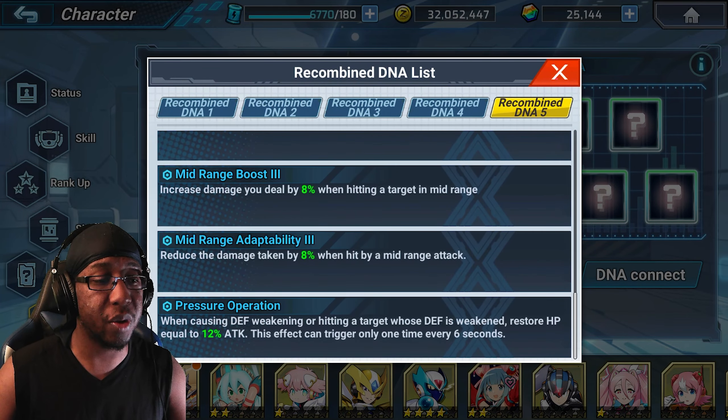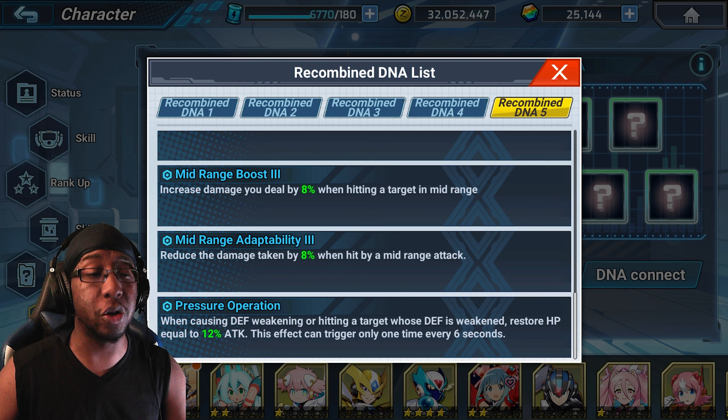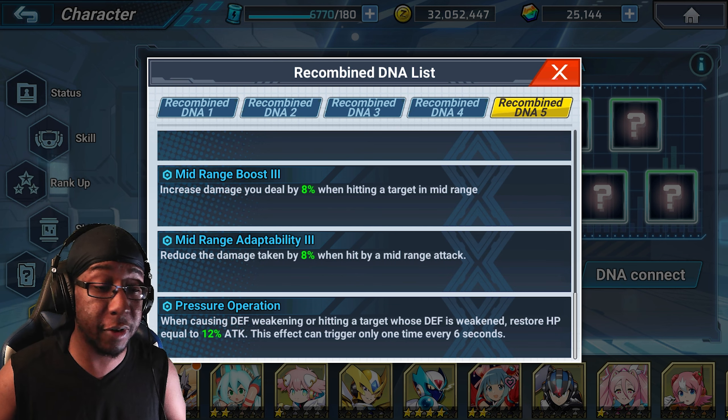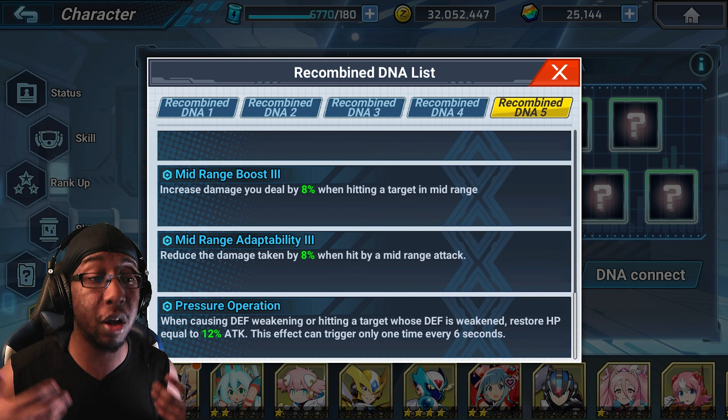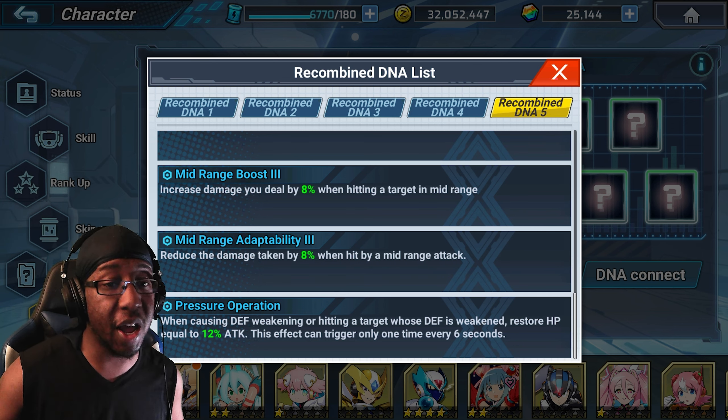The recombined DNA is Pressure Operation — while causing defense weakening or hitting a target that's been weakened, restore HP equal to 4% of attack. This effect can only be triggered once every 6 seconds. This is really really good for raids, and 4th Armor X is going to be used pretty effectively in raids due to this — he has a lot of longevity with healing and shields.